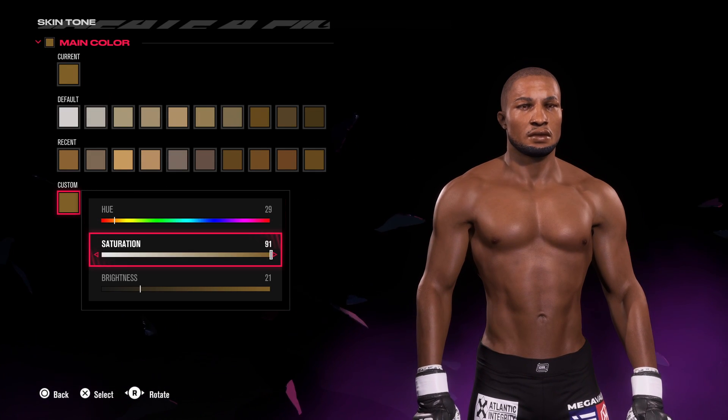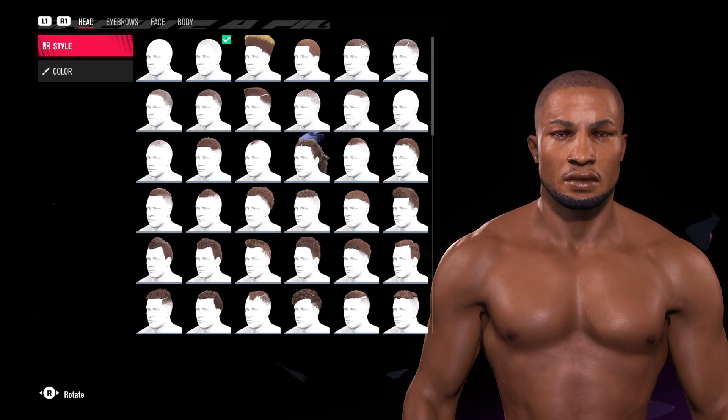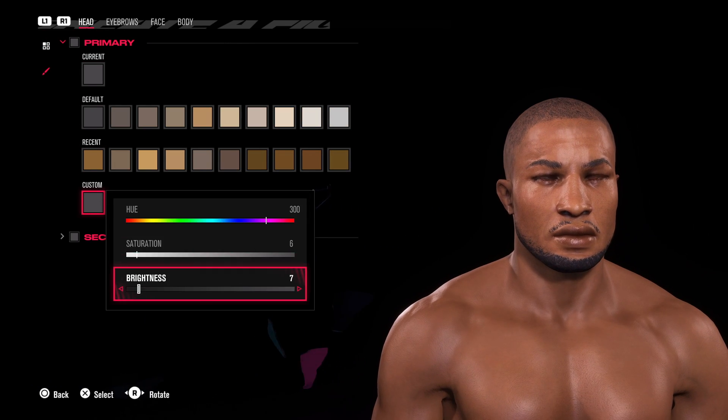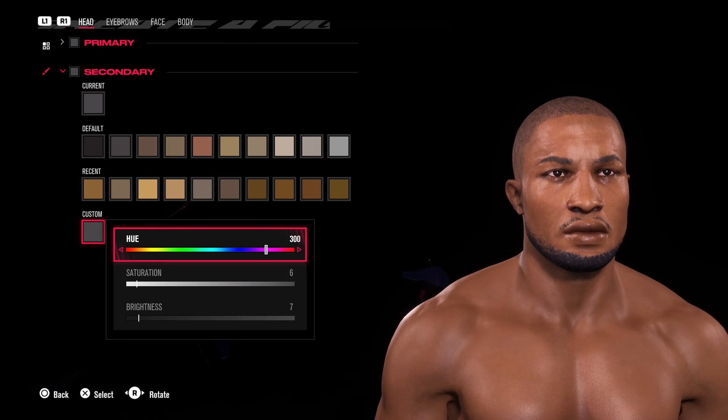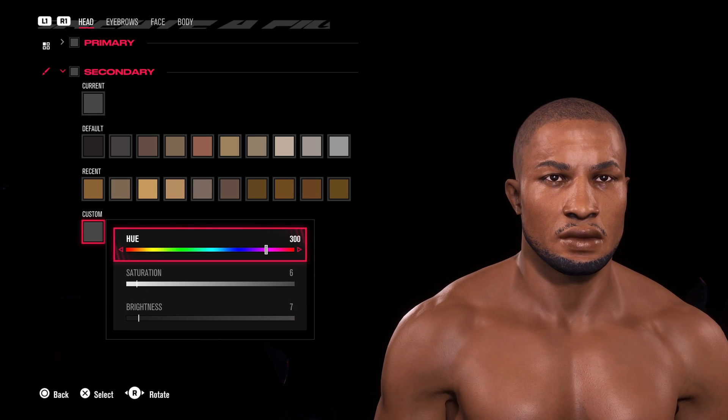For the skin tone we've got 29, 91, and 21. Michael Page, absolute superstar from the UK, goes over to Bellator MMA and just fights loads of people, knocks them all out, comes across Douglas Lima and that was kind of his big challenge. I think he won one of them and then lost one of them, something like that if I remember correctly.